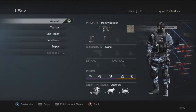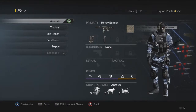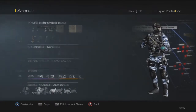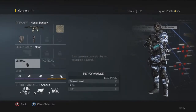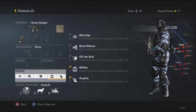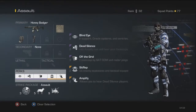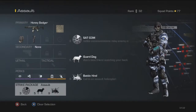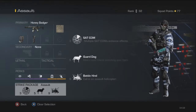So these are my classes. I have my Honey Badger class, which I'm running with Extended Mags and the Foregrip. I have no secondary, lethal, or tactical — I do have attachments — but I'm running 5 perks: Blind Eye, Dead Silence, Off the Grid, Sit Rep, and Amplify. I only run Amplify because I have Turtle Beaches and it's a great way to sound whore. I run the Strike Package Assault because that's what I've stuck with.